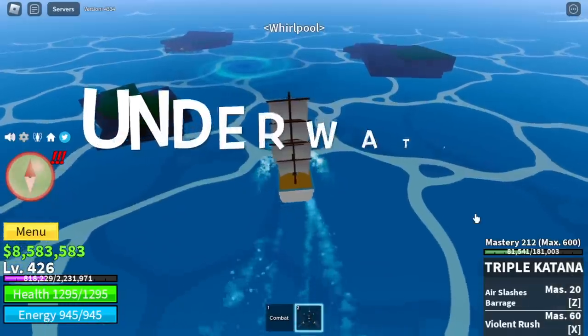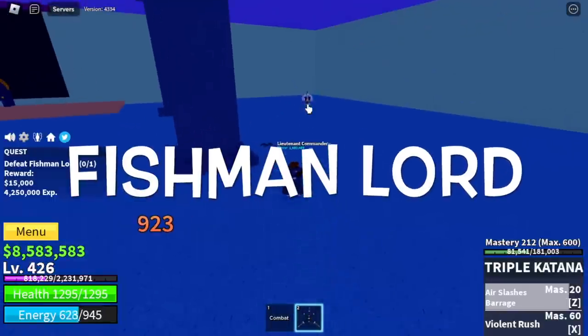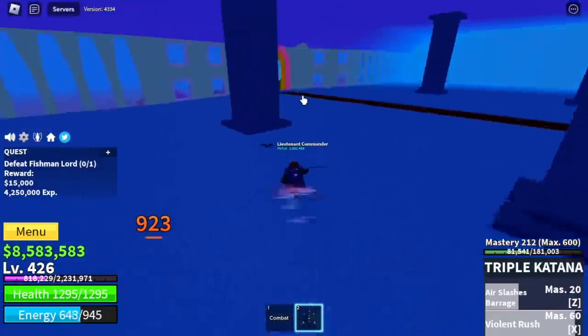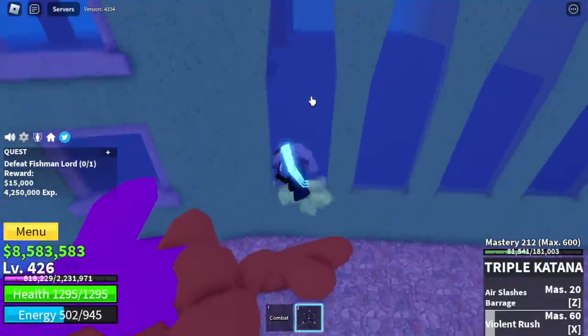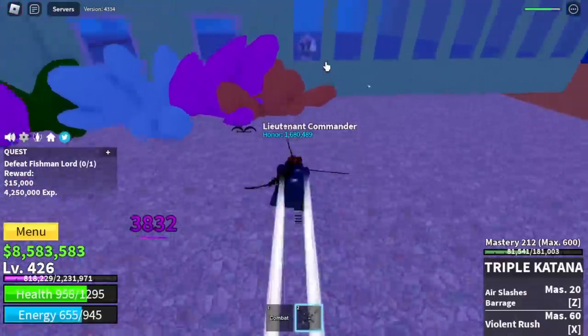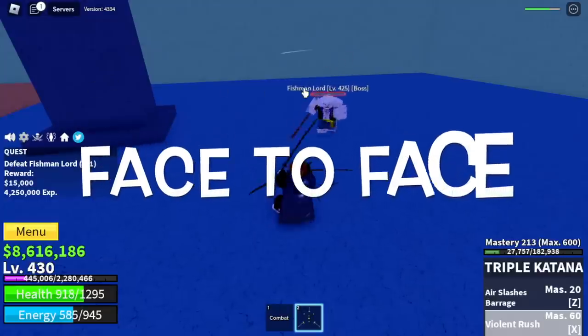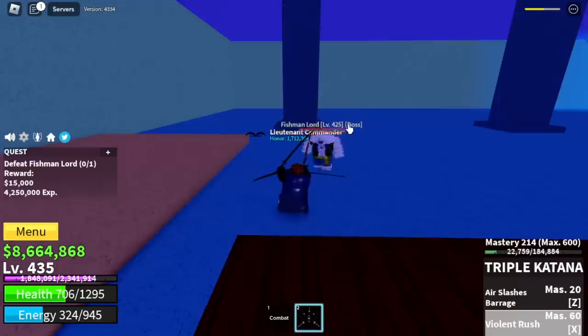Next island is the Underwater City. Our target here is the Fishman Lord. I have a strategy — you're gonna lure the Fishman Lord to a wall and do Wall Strat again. That's the easiest way, though you can defeat it face to face if you're strong enough. Our goal level here is level 500.